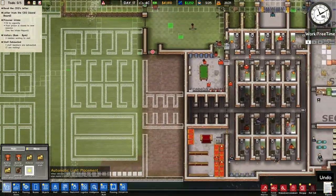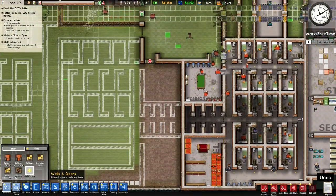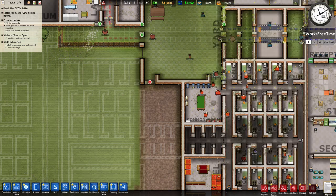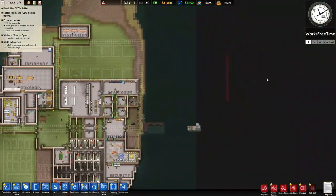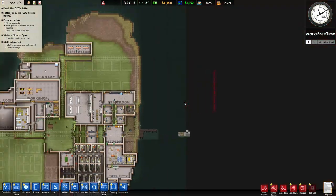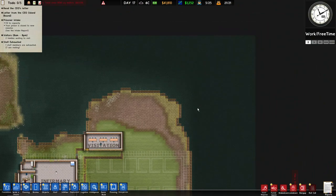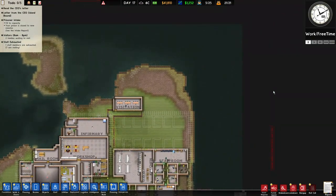First order of business: our current cash flow is about a thousand dollars a day, which is not enough in the long run because I want to expand to another area — around the dockyard, maybe around here.